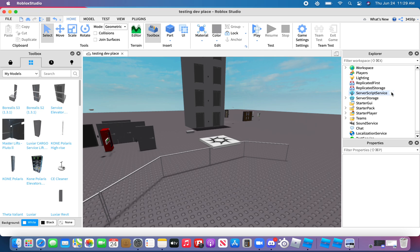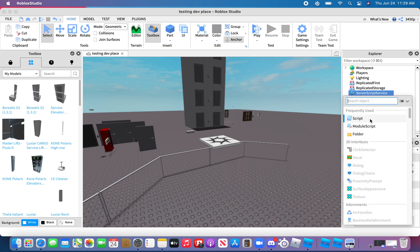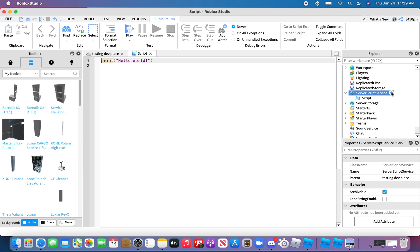Here's how you do it. Let's get started. Insert a regular script — do not insert a local script or a module script, only insert a regular script. Delete the print hello world. Type in `local minAge =`, and for this example I will say 25 days, measured in days.